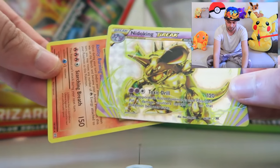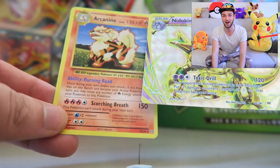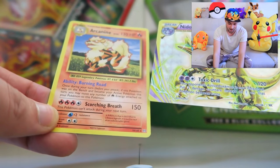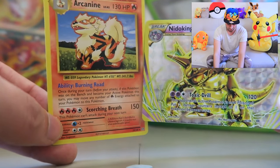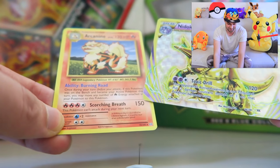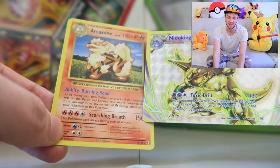We've still got one more in this set. Arcanine coming in with 130 HP, 150 damage! I want to say this guy's been buffed for his Evolution set, because dealing 150 damage would have been crazy back then. This is absolutely insane — two God cards in one pack. These two are definitely going to the side. I want more. I want them now. Come on, cards!